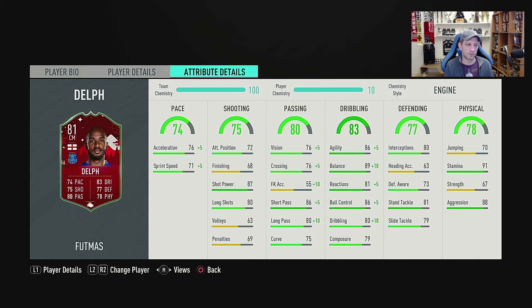With the Engine, his passing improves a lot: 81 vision, 81 crossing, 91 short pass, and 90 long pass — fantastic. His dribbling is boosted very nicely to 91 agility, 99 balance, 86 reactions, 91 ball control, and 90 dribbling. These are good stats to have for a CM.